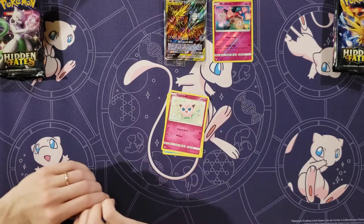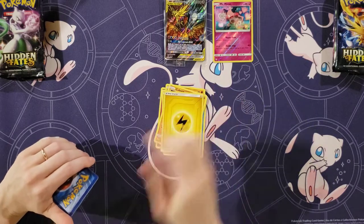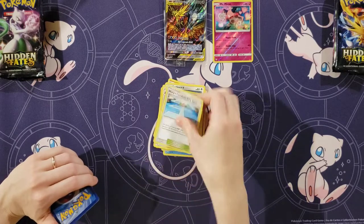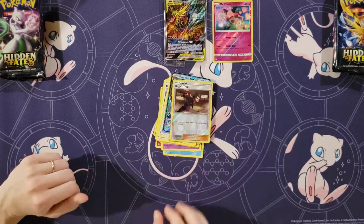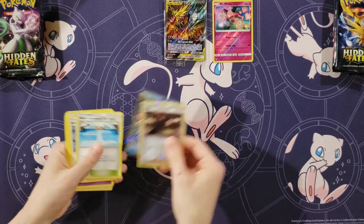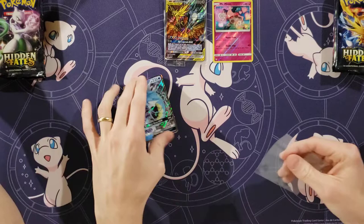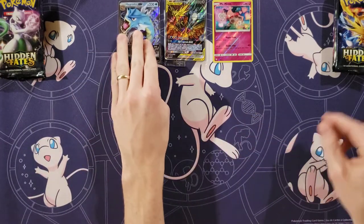Staryu, Jigglypuff, Ekans, Geodude, Cubone, Lightning Energy, Farfetch'd, Rock's Grit, Misty's Cerulean City Gem. Your rare — oh, there you go with Gyarados. Oh, Gyarados! Keep the Gyarados out. That is one of the two normal GXs. Of course, we are zero for two on a shiny.